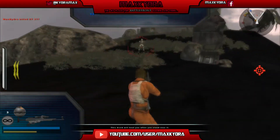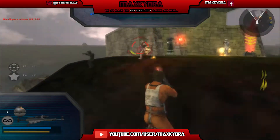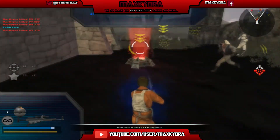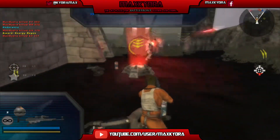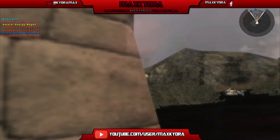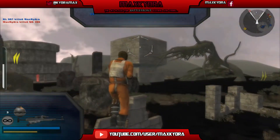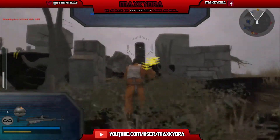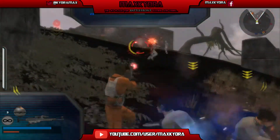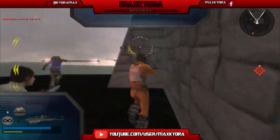I want to secure this side since not a lot of imperials get here — at least after I capture this command post. Right now they've got imperials on us. I hope my teammates can get here soon. Wait — the technicians are following me everywhere instead of staying at the command post. Oh damn, they're leaving the CP. We need to get the first command post fast because we're running low on reinforcements.